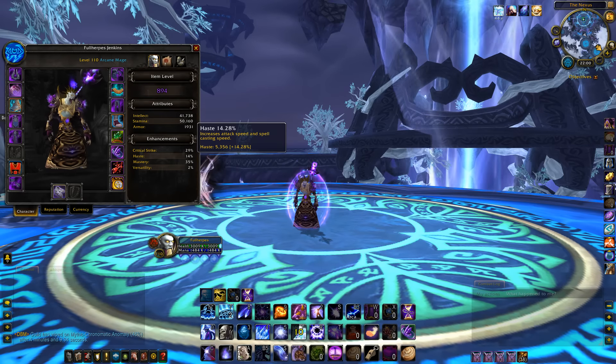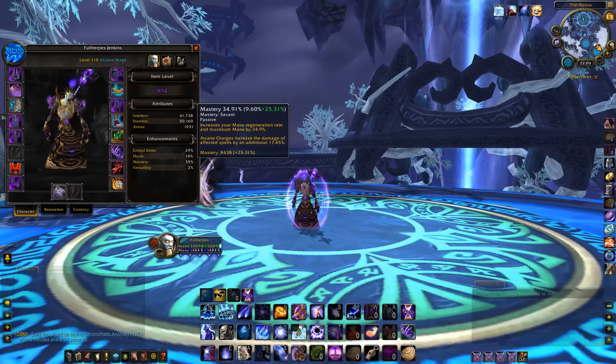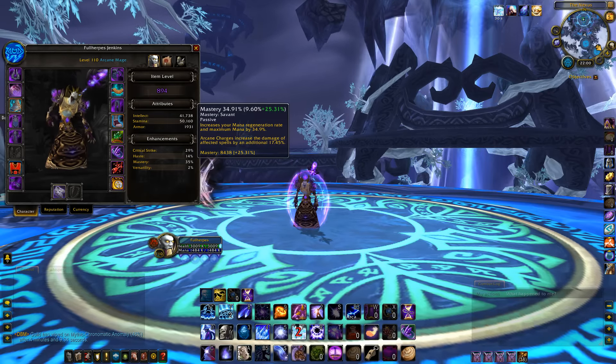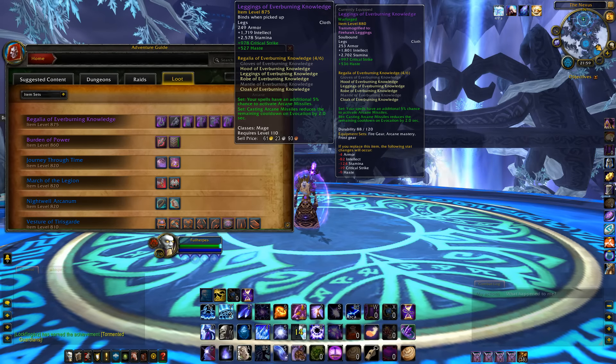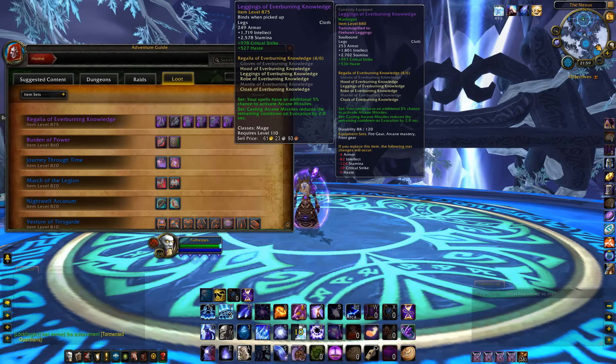Our stats will be as follows: Intellect, Crit at 33%, Mastery, Versatility, and Haste. For Haste, I advise you guys to get somewhere between 14 and 18%. Mastery is okay for the Arcane Mage, as more Mastery means more mana regen and more damage per second on spells affected by our Arcane charges. However, don't go all out on Mastery gear.